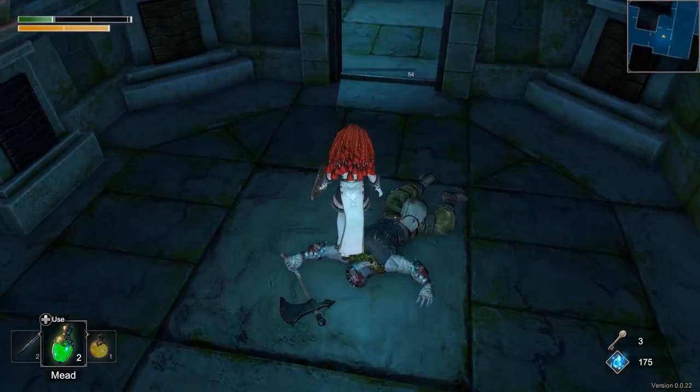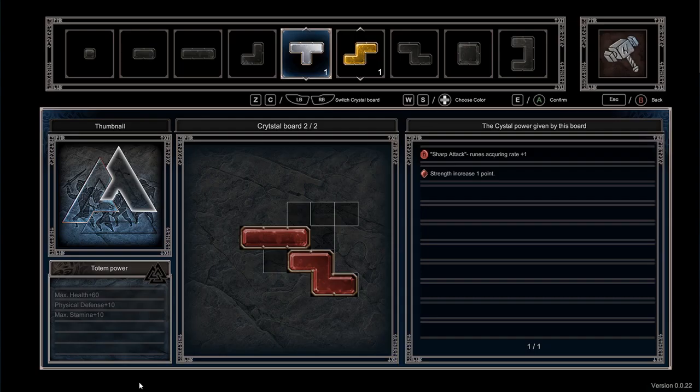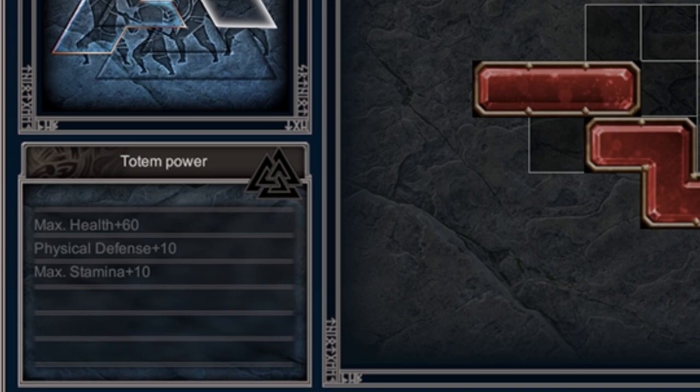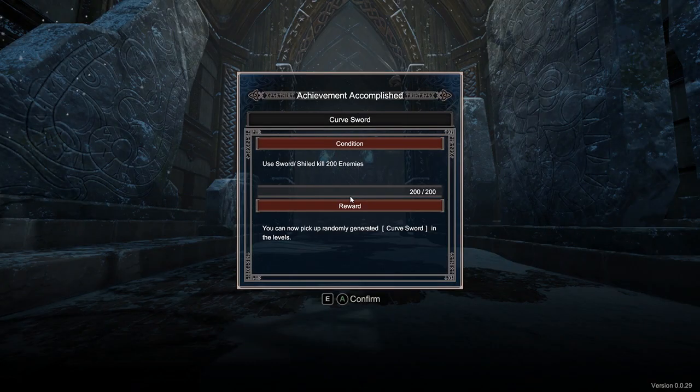Barring the cubes that you pick up from the mobs — they become Tetris pieces that you can put into your stats permanently. If you fill everything, you get a bonus. And also when you die, you get achievements that will unlock more items that will spawn in your next run.